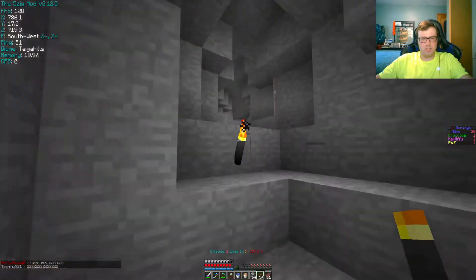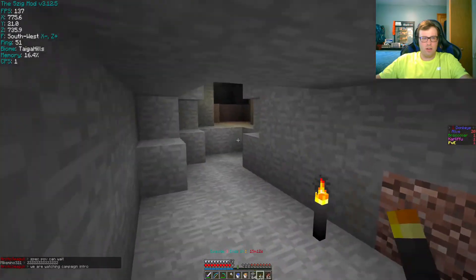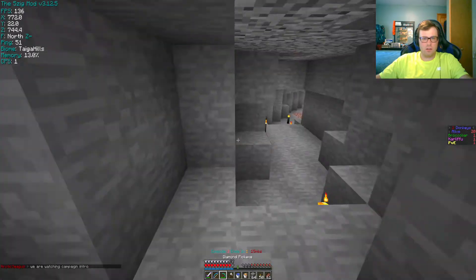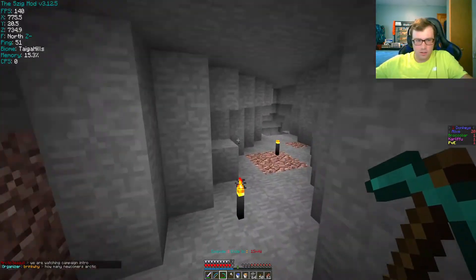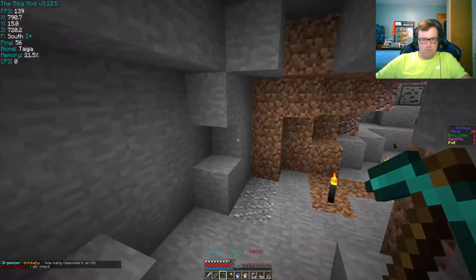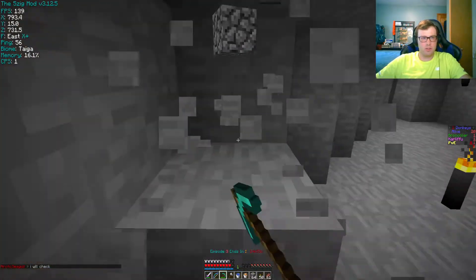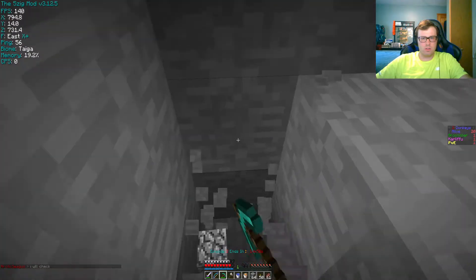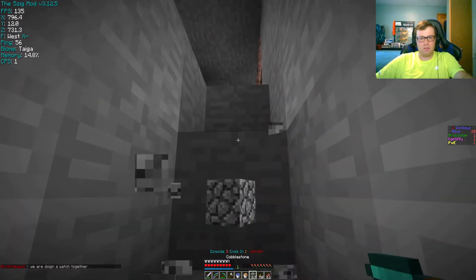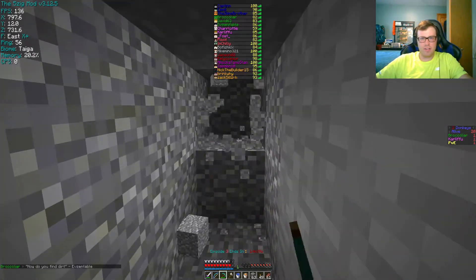Trying to find a new cave. I'll see what's up here and I'll probably strip mine again. Don't strip mine northwest — that's where my old cave was and it's dead. This died. I'm gonna try to go south, then I will go east. I'll block up my strip mine with cobblestone. In case you find anything good, that's where I went.